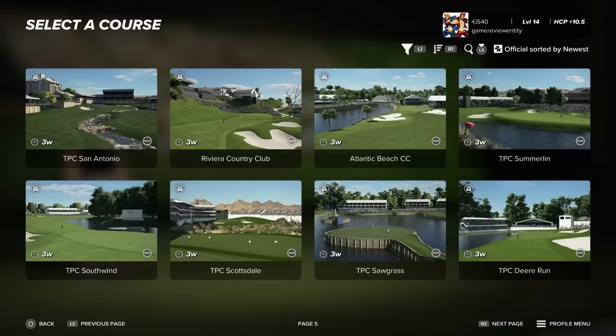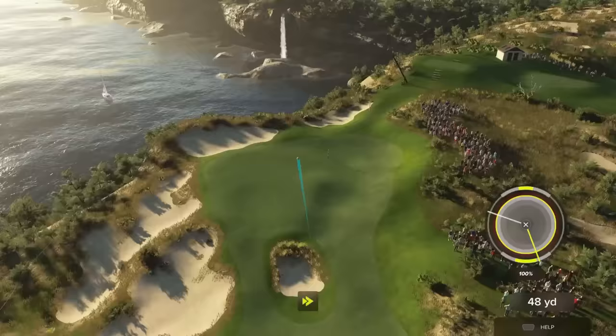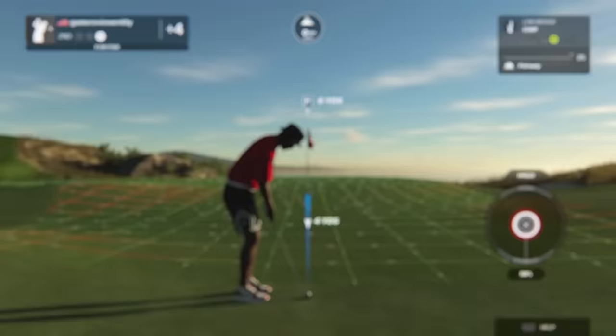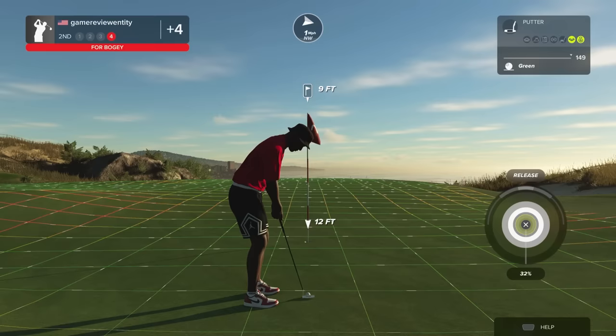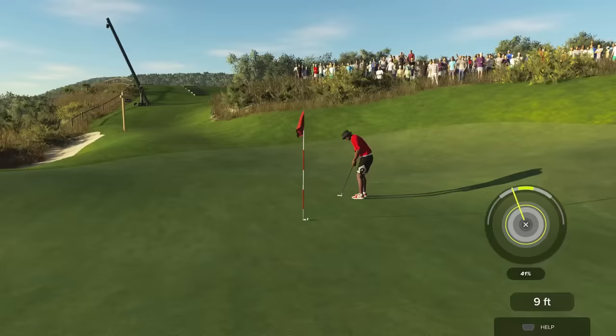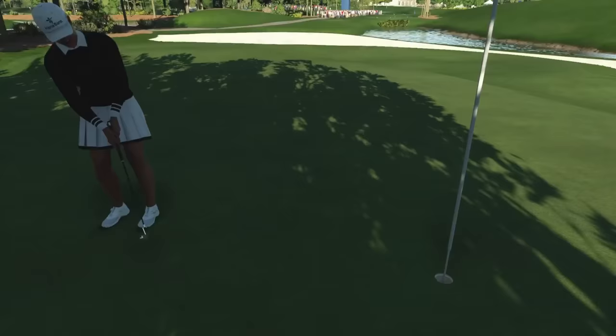The major publisher influence from 2K becomes evident in an effort to streamline things, including an optional three-click swing system that's new but brutally difficult to master — not the accessible feature expected. This method involves holding the swing button to set power, releasing to begin a spinning meter that needs to be stopped twice to determine swing accuracy. You can expect botched shots on the regular before reverting to the smooth, clean, and precise analog stick swing HB Studios mastered.